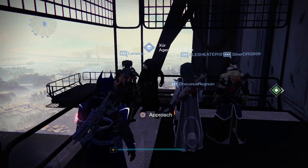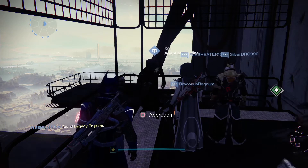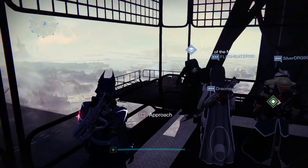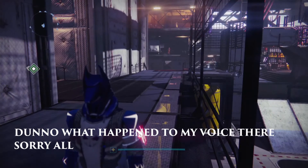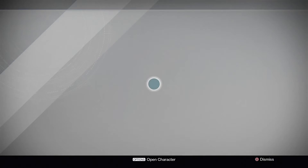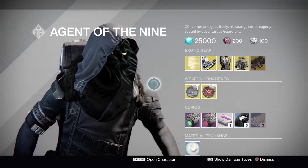Hey everyone, Lancelot Archer here and today is Friday which means Xur is back again with his usual exotic goods. So let's check out what he's got. Today he's in the tower hangar — go down the stairs to the tower hangar and you'll see him here. Alright, what's he got today?